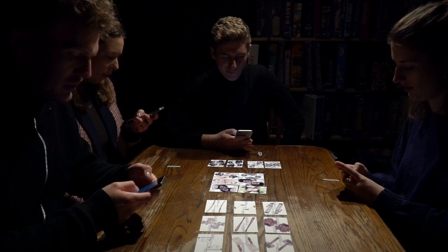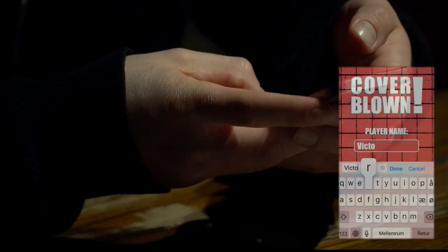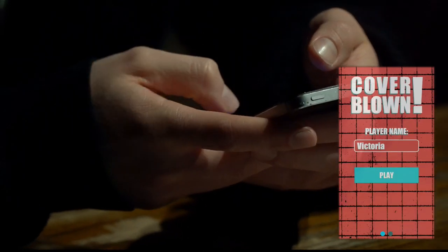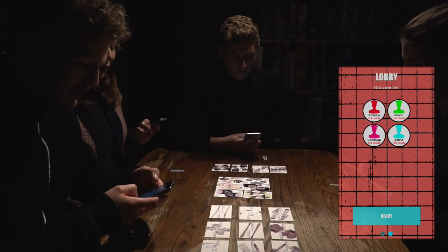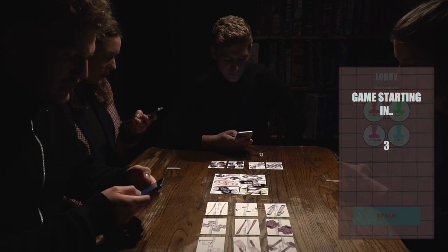Now, all players need to connect their smartphone to the same Wi-Fi or Wi-Fi hotspot. Then each player opens the Cover Blown app, types in their name, and taps play. Wait until all players are visible on screen, then each player taps ready and the game begins.